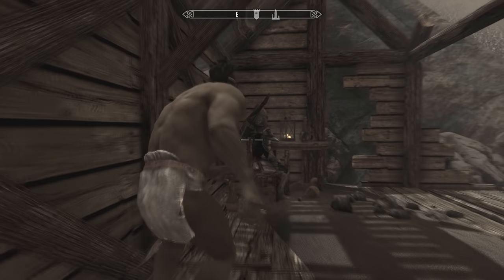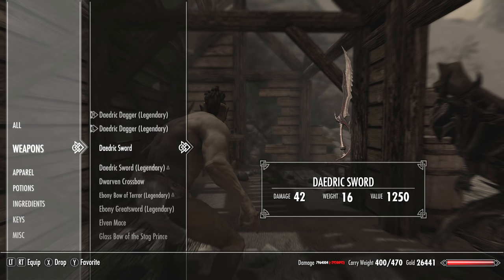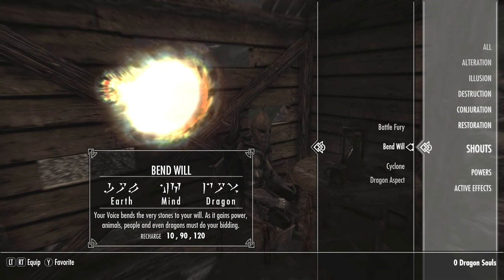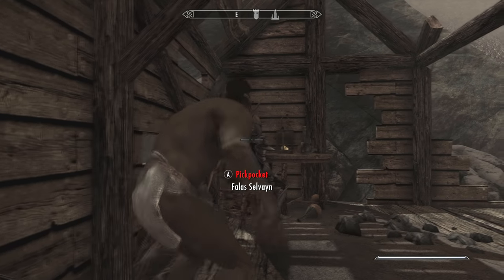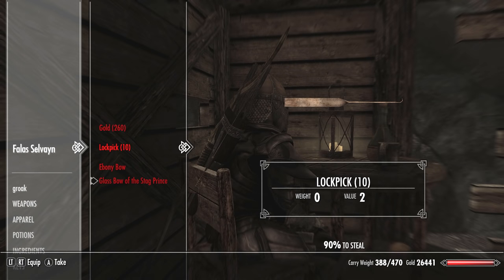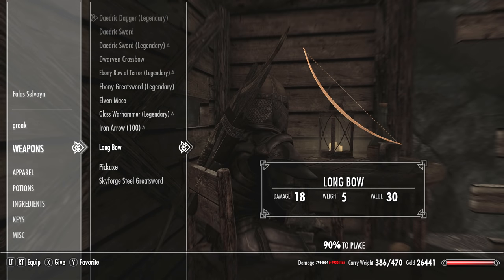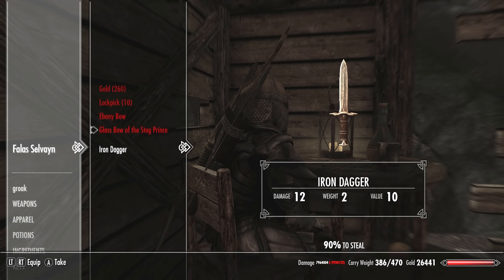Alternatively, because a lot of you probably don't have any pickpocket perks, we can use method two. For method two, you must have the Bend Will shout with at least two words of power already learned — you'll learn all the words very early on during the Dragonborn DLC main questline. Next, we just need to reverse-pickpocket Fethis and place a cheap iron dagger in his pocket. You can give him any close-combat weapon you like; a dagger is light, not valuable, and the lighter the weapon the easier it is to plant using pickpocketing.